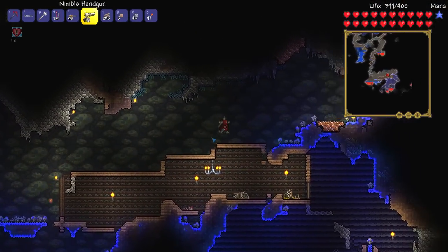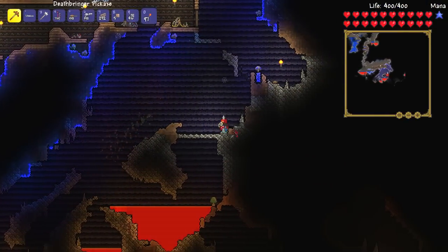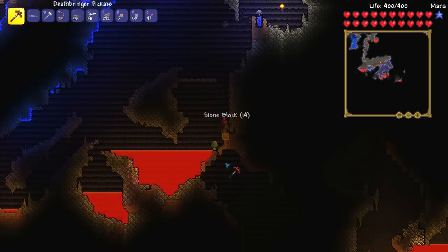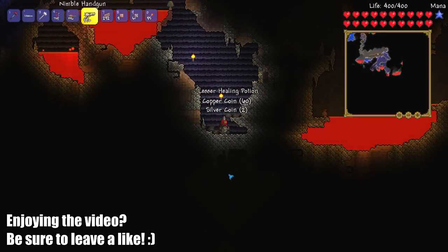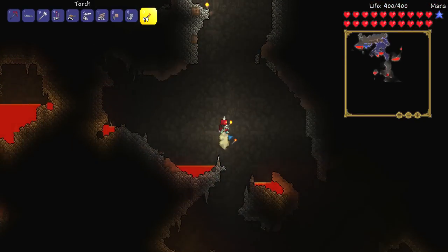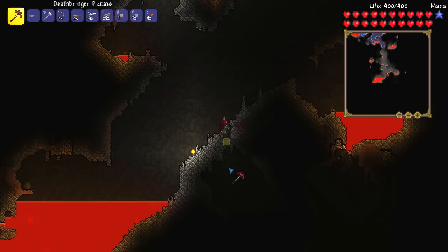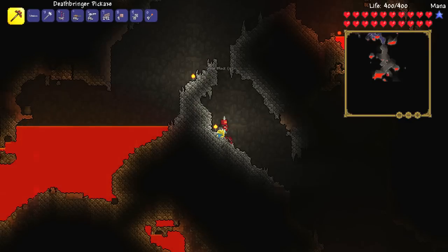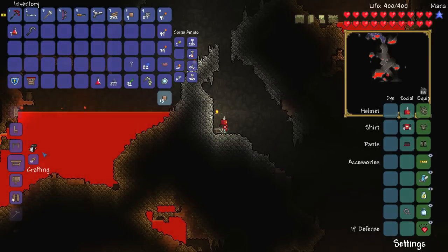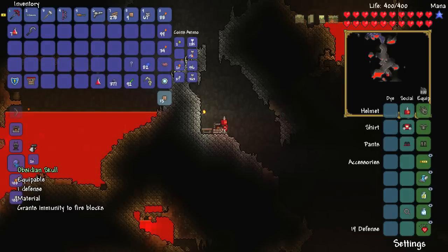Why are you doing this? Get shot. I'll take you out before you take me out. Let's figure out a way to get around all this stuff — basically all we've got to do is dig all the way down until we reach hell. I should probably make the obsidian shield right now before I start getting burned by hellstone blocks — that would be embarrassing. So let me use the furnace to make the obsidian skull, then place the tinkerer's workshop. Obsidian shield — boom!